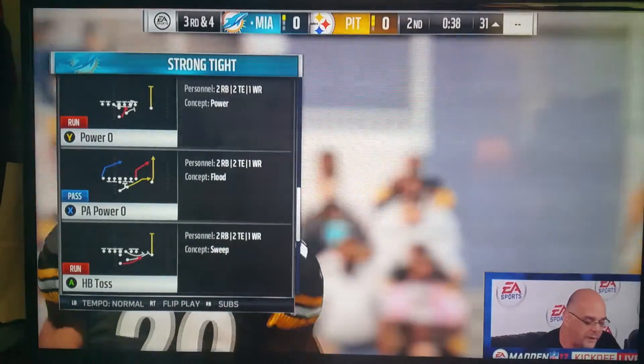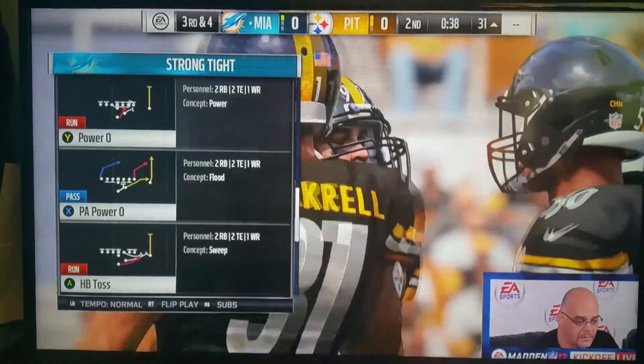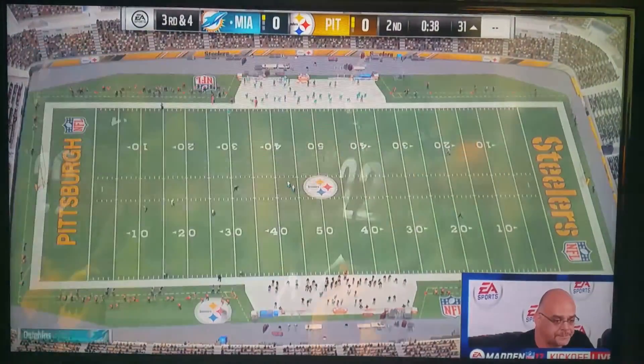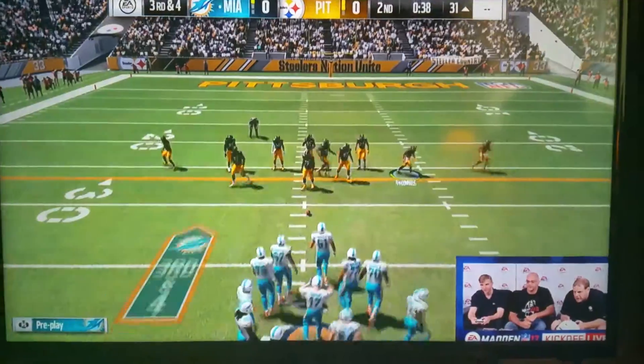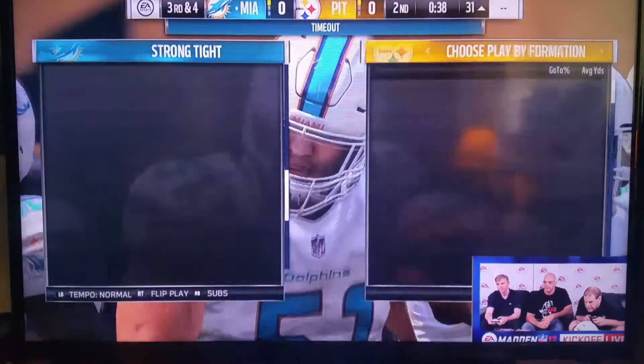One thing that Clint wanted us to talk about was the give-up — the QB give-up. That's dope. Let me show them that. Let me call a pass play. I got something else that's hot we could show them after two reps, but let's show them the give-up first because that's tough as heck.